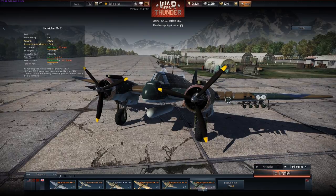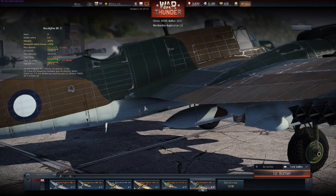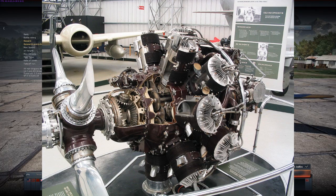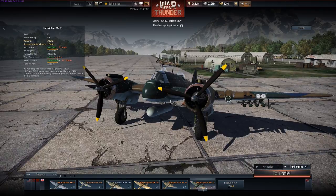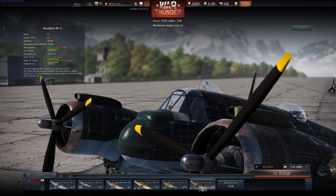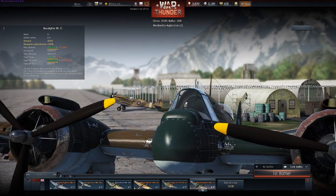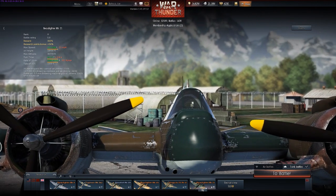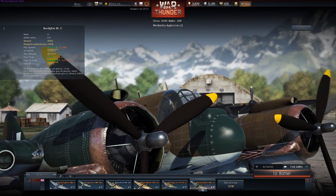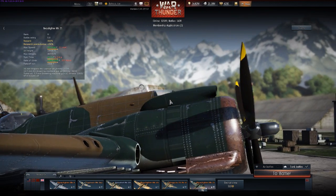The Mark 2F came about because the Hercules engine is hard to produce — it has sleeves that move up and down, it's hard to maintain — and they were running out of Hercules engines due to demand from the Stirling bombers. So 447 Mark 2Fs were built with the less powerful Merlin engine, entering service April 1941. Marks 3 and 4 were proposed variants with slimmer fuselages and newer Hercules or Merlin engines that never came to fruition — effectively non-existent.